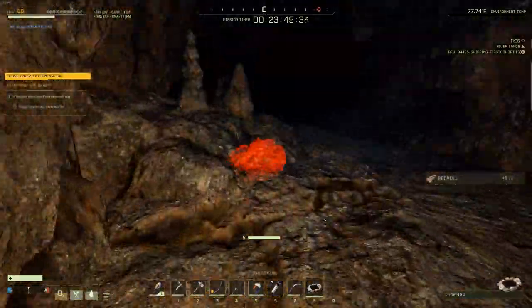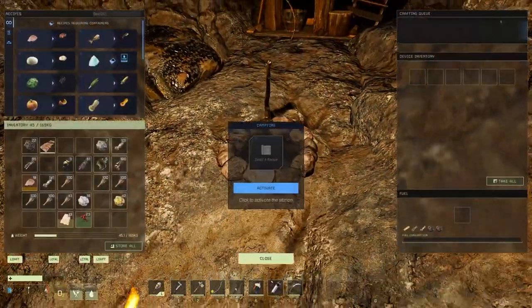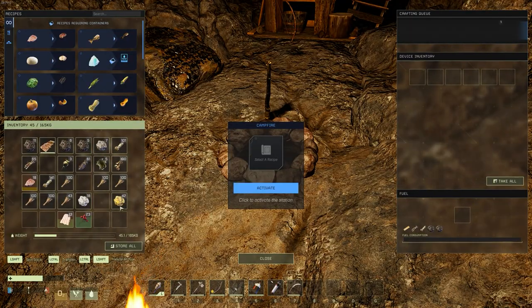Now, once you do drop in, I personally recommend that you go to a nearby cave and set up your base inside of it. Of course, you do not have to go this route — you can just set one up outside. It's totally up to you.